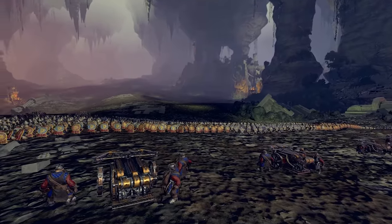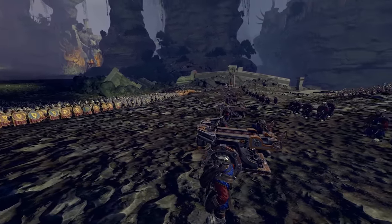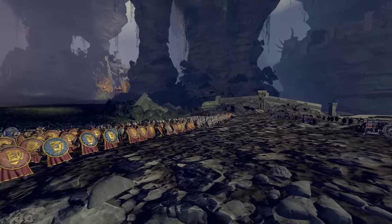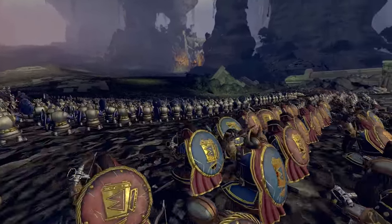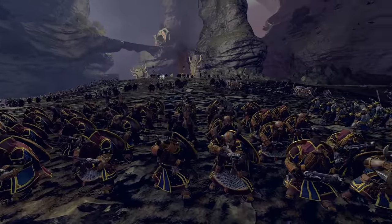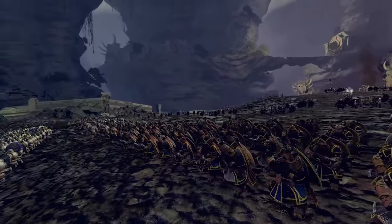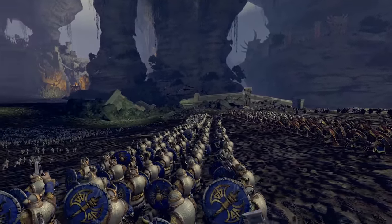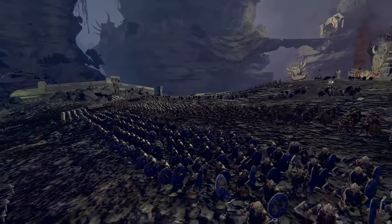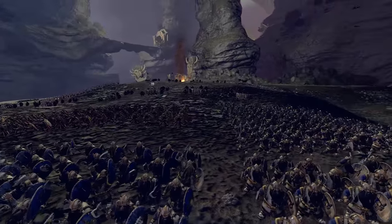Let's take a look at some of the new units we have at our disposal. We've got three units of bolt throwers — a good anti-large, armor-piercing, high-range artillery unit, very effective at range, firing single bolts at large targets for really good damage. Then we've got the rangers at the front; these are low-tier missile infantry. They look super cool because they're laden with gold-rimmed cloth, blue and red. We're playing as Clan Angrond, so the colors are a little different to normal dwarves.